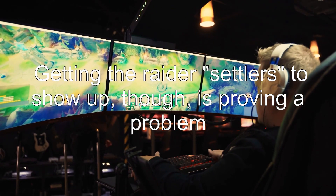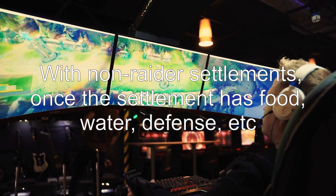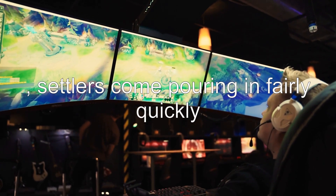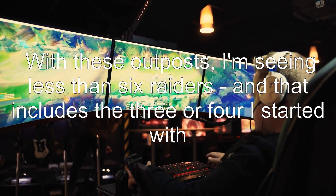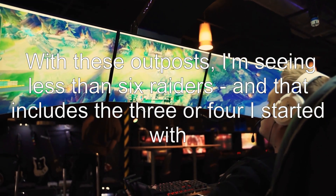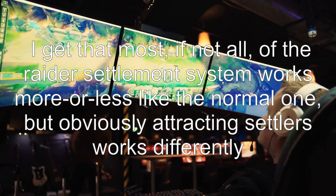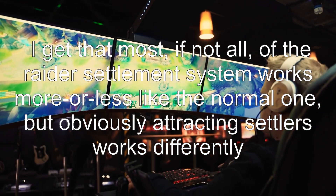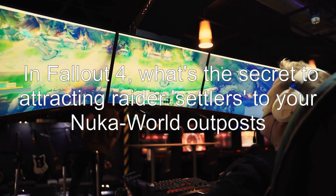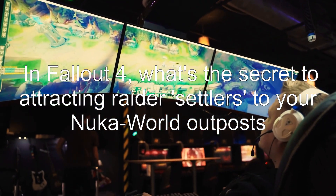Getting the raiders to show up, though, is proving a problem. With non-raider settlements, once the settlement has food, water, defense, etc., settlers come pouring in fairly quickly. With these outposts, I'm seeing less than 6 raiders, and that includes the 3 or 4 I started with. The raider settlement system works more or less like the normal one, but attracting settlers works differently. What's the secret to attracting raider settlers to your Nuka World outposts?